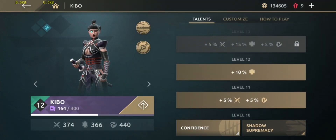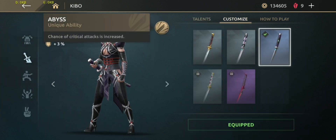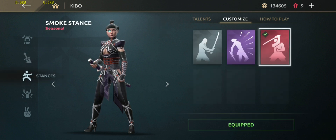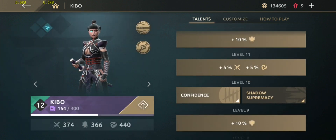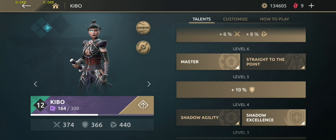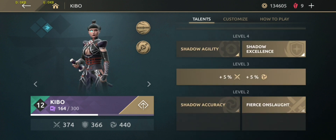Next is Kibo. Let's customize — Dualist Abyss skin. Chances of critical attack is increased, shadow damage +7% and +3%, defense. Smoke stance, and victory pose is Vengeance is Coming. Talent tree: level 10 Confidence, level 8 Unstoppable Onslaught, level 6 Master, level 4 Shadow Excellence, and level 2 Fierce Onslaught.